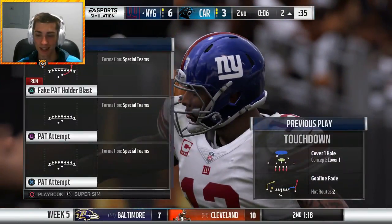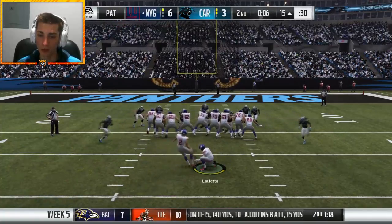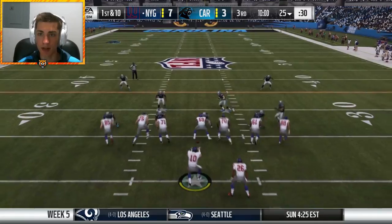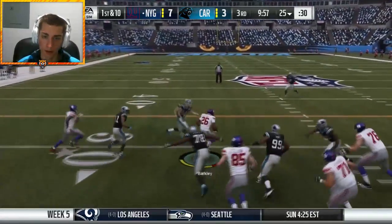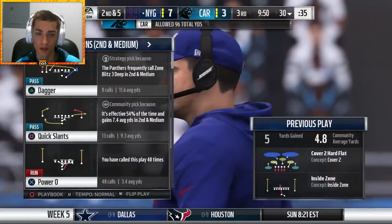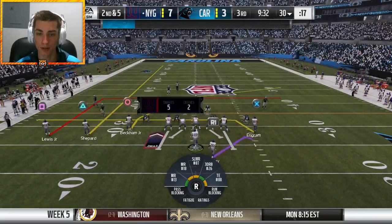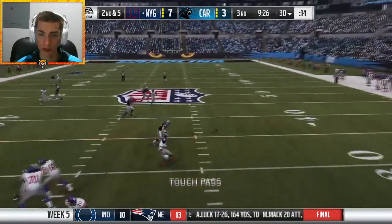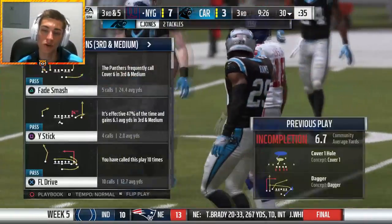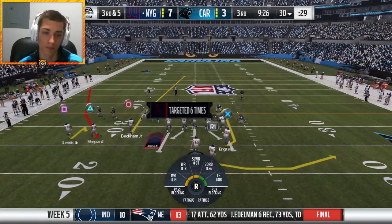Odell Beckham Jr touchdown! That's who I should have looked at — I just gotta go for the best player and that's Odell Beckham Jr every time. Running away from Luke Kuechly — I like it, too bad Thomas Davis is also out there. We're gonna spin back — that's a pretty good spin move to redirect. Odell's got it — just hold the block for half a second longer and that's a huge gain. We're getting crushed, the pass rush comes in so quickly.